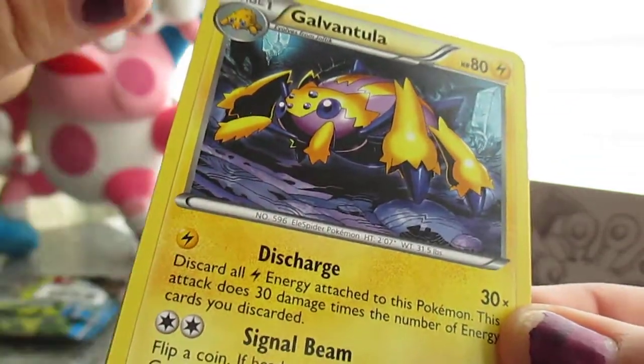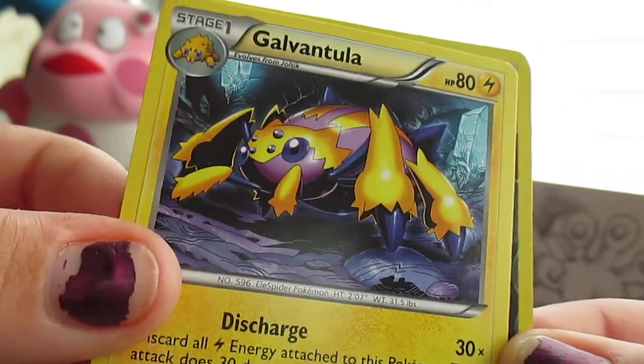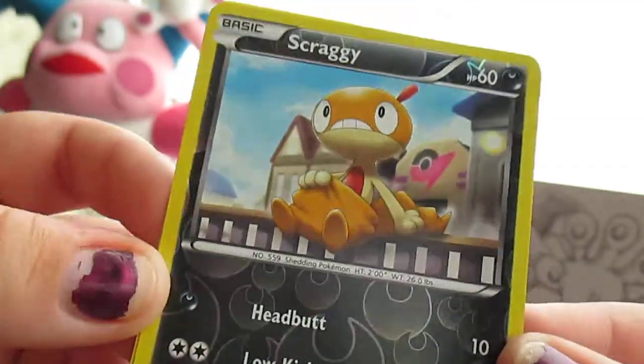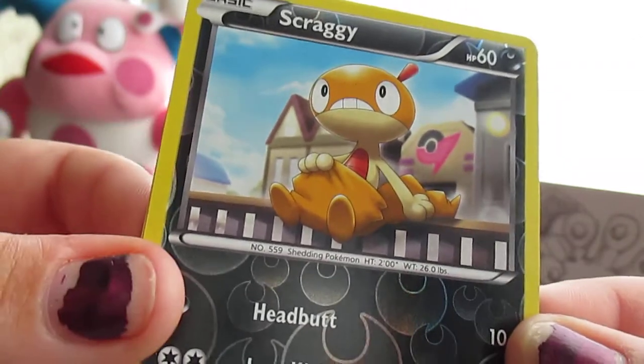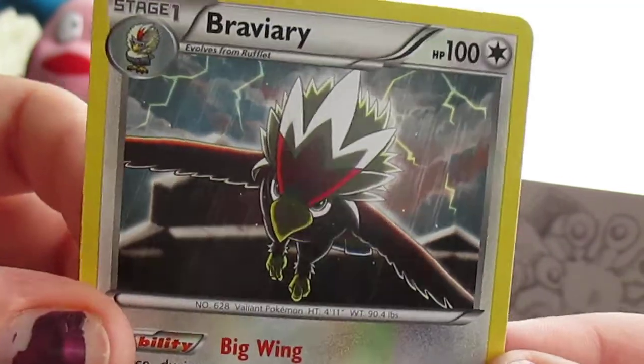Galvantula, which evolves from Joltik, which you saw earlier. Joltik looks cute, but a tarantula — Galvantula's cute! And reverse Scraggy. I love Scraggy! He wears like baggy pants — he's holding his pants up, otherwise they fall down. And the rare is Braviary. You already have that, but you like Braviary, right? I do, but you already have that.